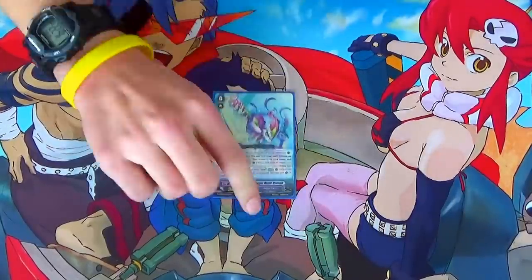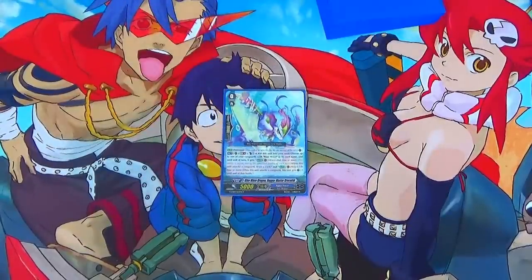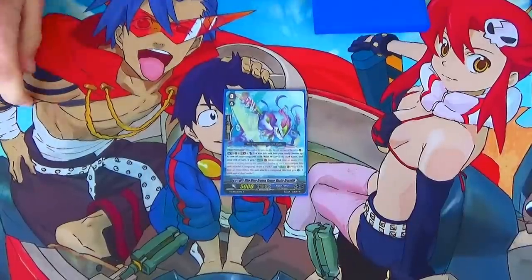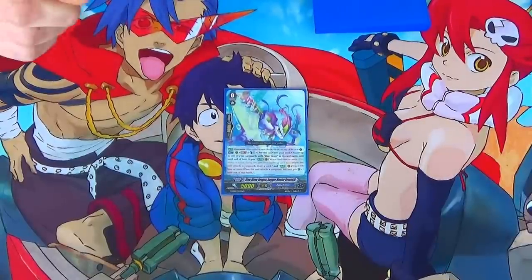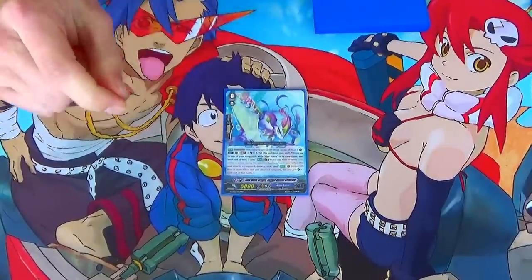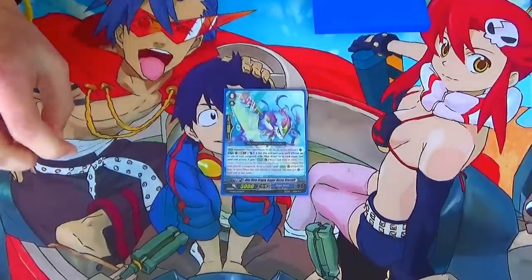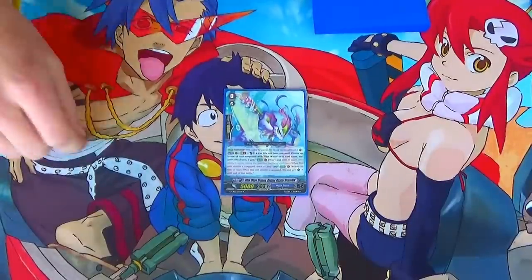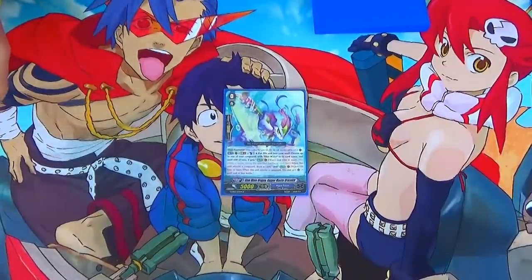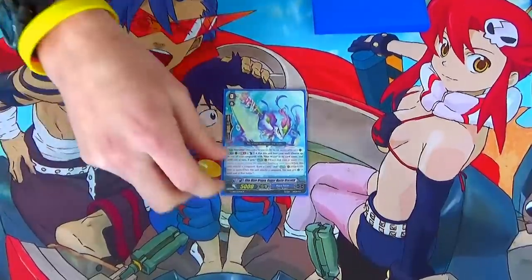Starting with the starting Vanguard, we got Blue Wave Dragon Dagger Master Dracokid. It's a Forerunner, and then act GB1: counter-blast one and shove it to the soul. When you pay the cost, your Blue Wave Vanguard gains the skill - wave second time or more, when it attacks, draw a card; and wave fifth time or more, when it attacks, it gains a critical.